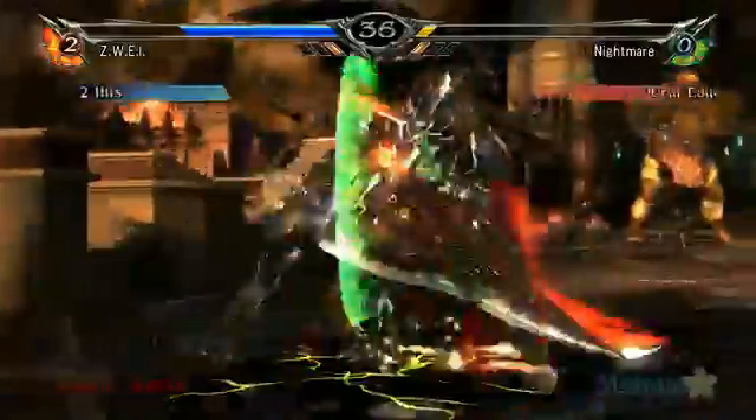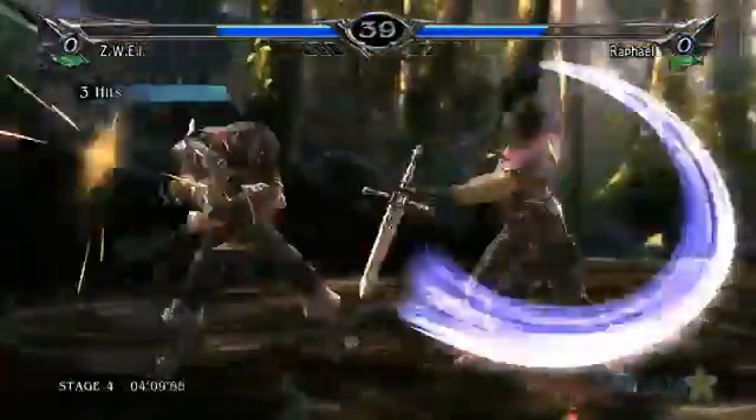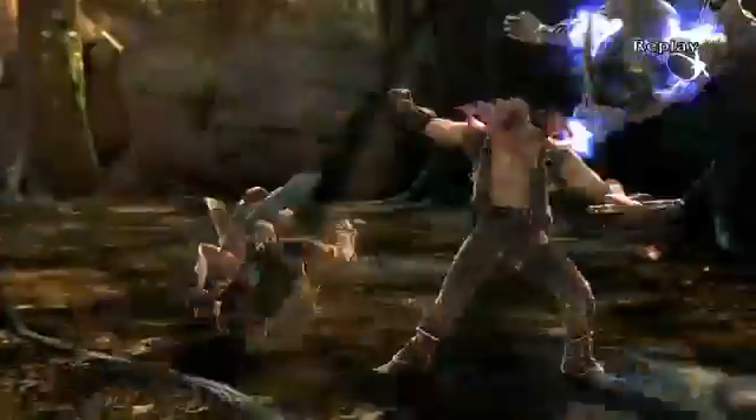Zwei's dependence on combos makes him vulnerable to power attacks. Use Zwei's quick attack rate to begin attacking and make sure that you don't miss your attacks. Zwei's quick attack rate and his ability to use Ain make him a very accessible and helpful character to new players.